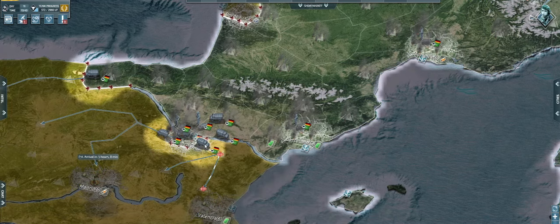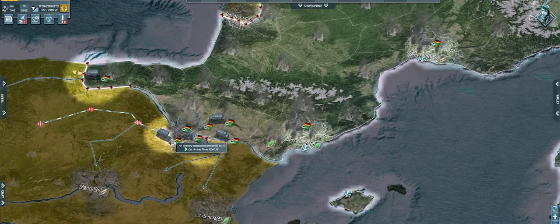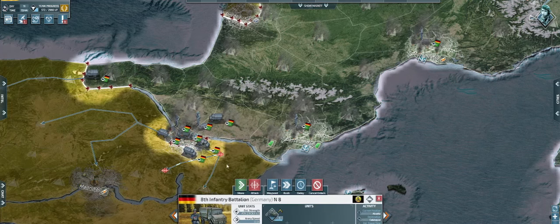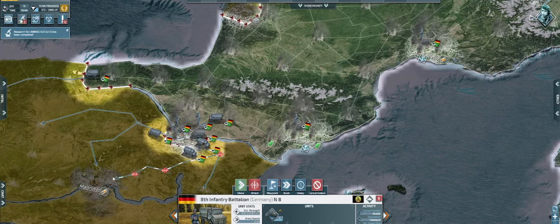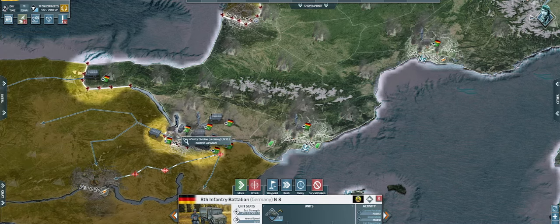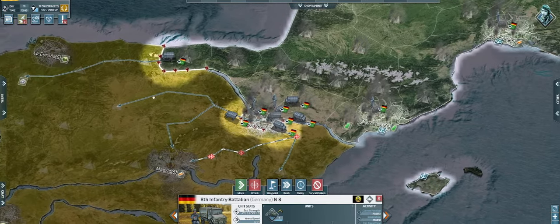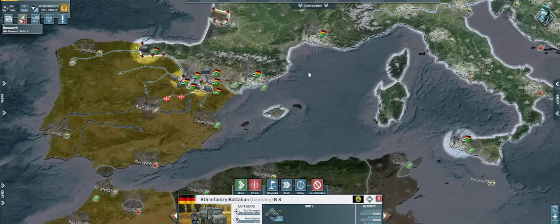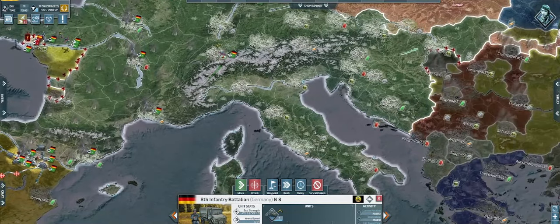Additionally, demolishing buildings can also help you win a war. For example, here I captured Zaragoza, which has an army base where he can automatically produce infantry. If I don't demolish the buildings and Spain captures the city back, he would be able to automatically build units and spend lower resources on repairing the buildings. However, if you destroy the building before he occupies it back, you gain free resources, and if he wanted to mobilize units or have a better economy, he would have to build those buildings all over again.